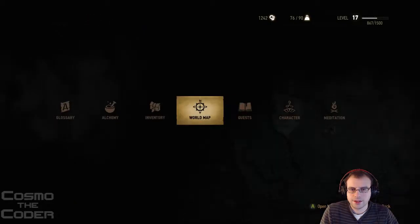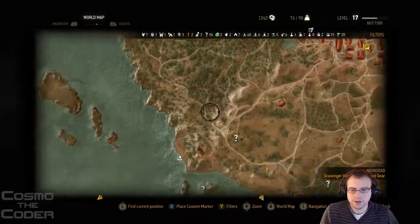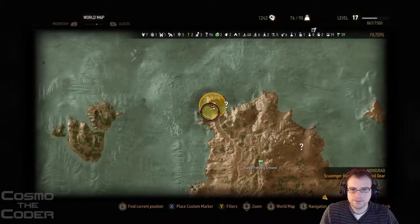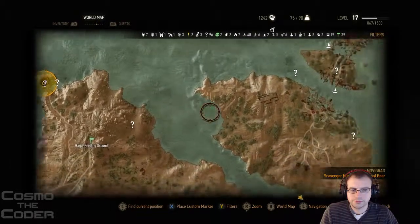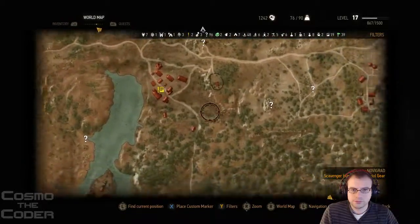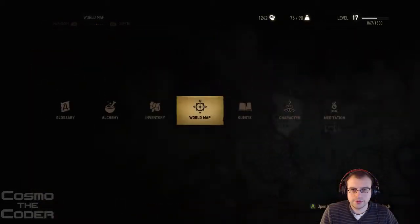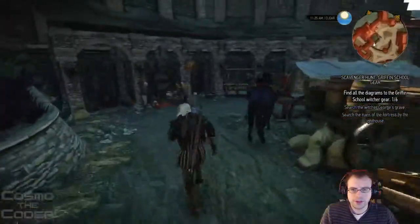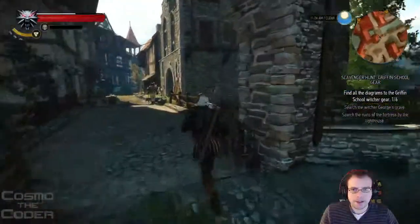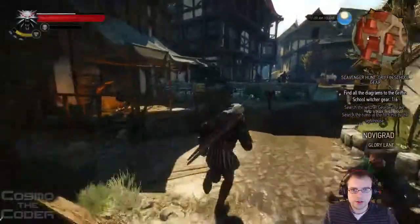We've got a few things here. We've got a few places, let's go on a few treasure hunts maybe. Looking for an excuse to... what do you call it? To get some repair work done.